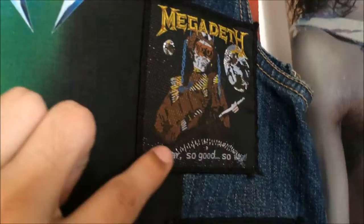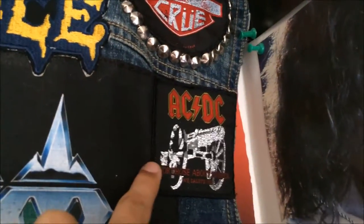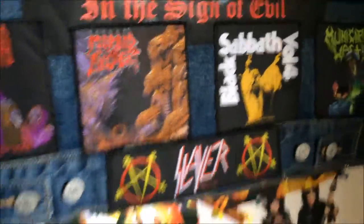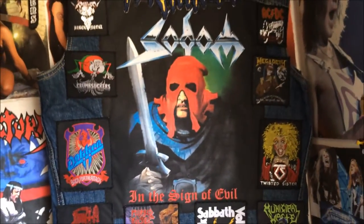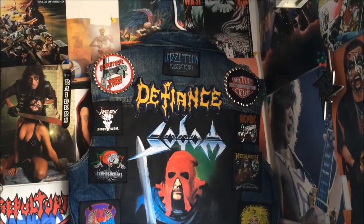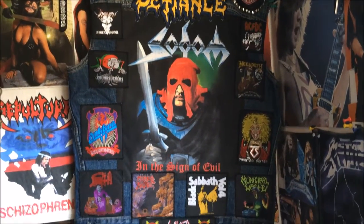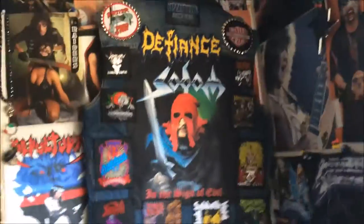Twisted Sister Dee Snider patch — I really love this one, it's probably one of my favorites on here. And this is also one of my favorites: Megadeth So Far So Good So What. Then AC/DC For Those About to Rock, a Slayer stripe, and the back patch is Sodom In the Sign of Evil. Here's what the back looks like.